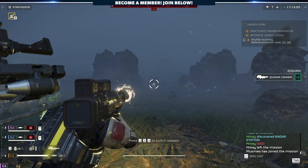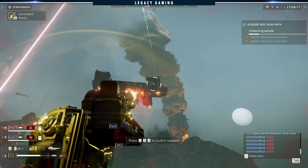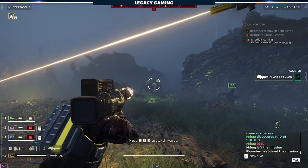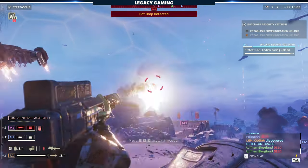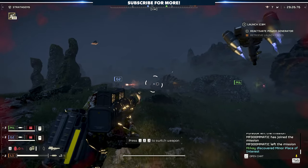It delivers a powerful charged energy blast that can one-shot bot drops out of the sky, as well as take down armored bugs like bile titans and chargers with relative ease. Stack a couple of these on your squad and you might as well forget about things like the recoilless and even the Eats, because the Quasar Cannon does almost everything better.